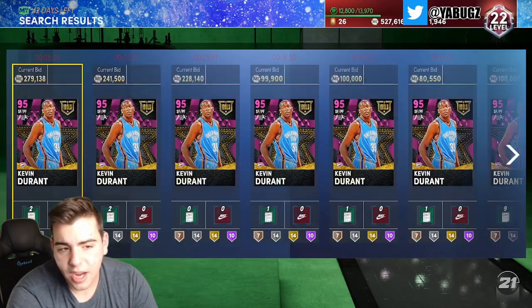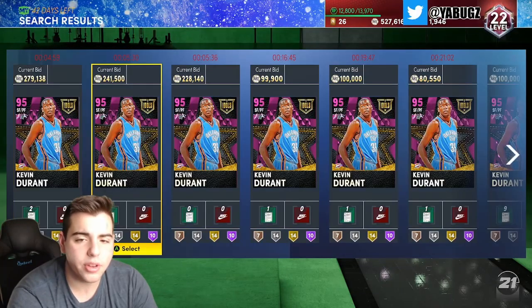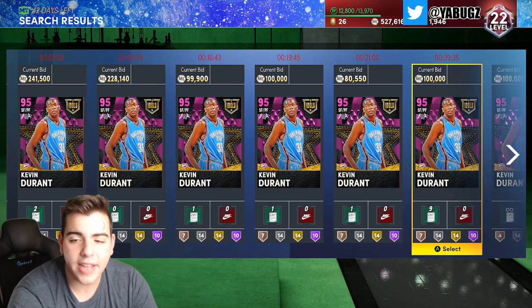Another player I lost a lot of MT on was Michael Jordan Pink Diamond. With all these challenges and stuff, you're going to get screwed. But right now is definitely gonna be the time to pick up your squads.